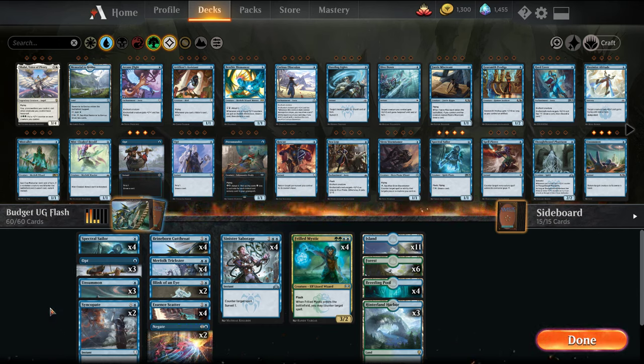Welcome back, I'm MTG Joe, and today we're going to be kicking off another budget build series, this time building towards Simic or Blue-Green Flash.